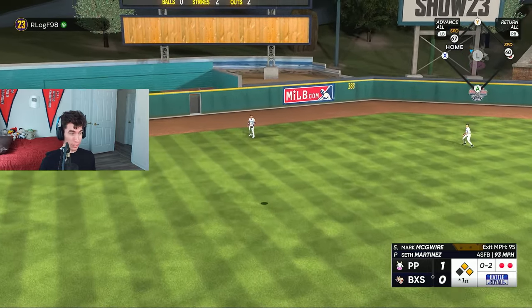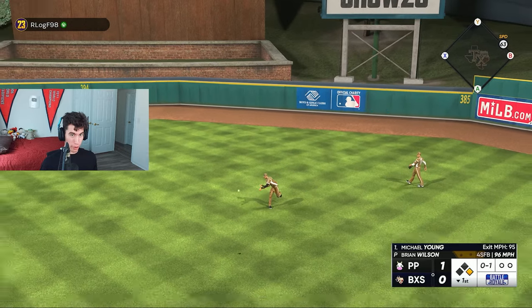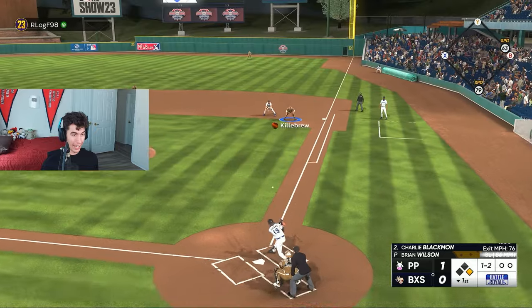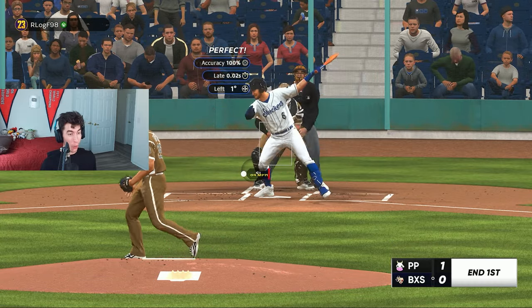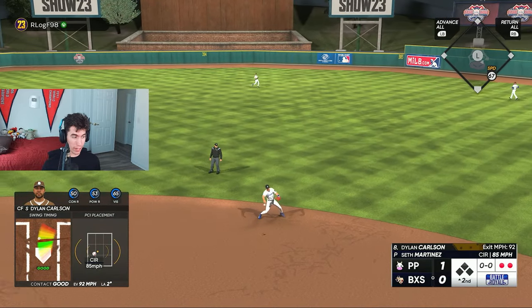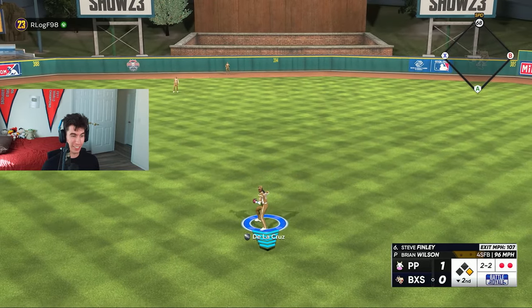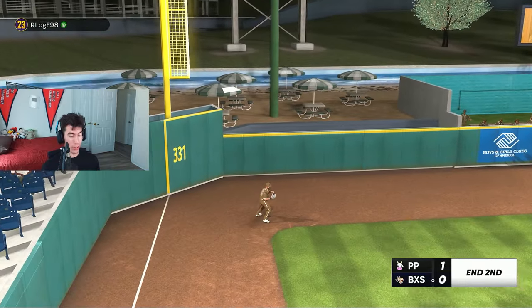Nelson Cruz doesn't even get to try to hit another home run — he's just being intentionally walked. Harmon Killebrew says 'you're gonna walk him to get to me,' and it ends up paying off. Mark McGwire is my DH — good timing but a little bit under it. We have a lead going to the bottom of the first inning. My first batter with Brian Wilson and it's a base hit — our perfect game's gone, our no-hitter's gone. I would like a double play; I want fast innings, low pitch counts, and as many strikeouts as we can. It's not a strikeout but it's a double play — I'll 100% take that.